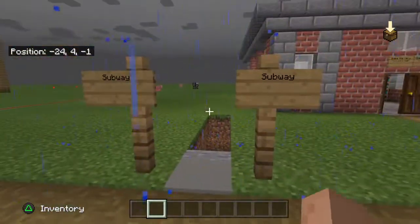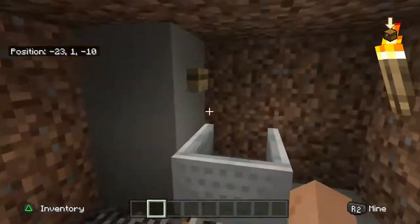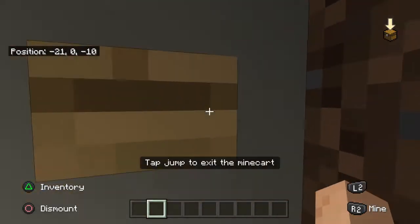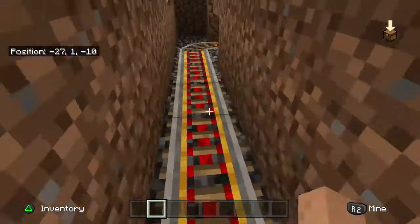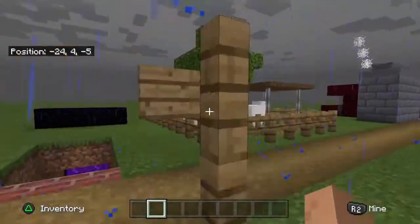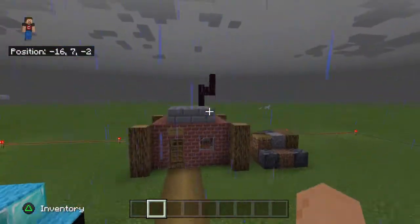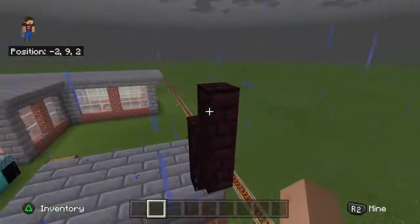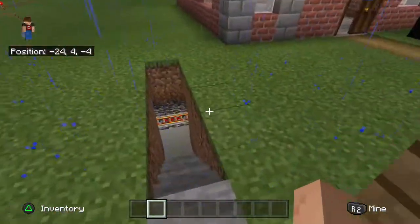Or if you want to go proper old school, name it the Tube. The oldest subway is in London — it's called the London Underground. So you want to make a railway, but instead of making it up on the surface or on a bridge, you want to make it go underground.